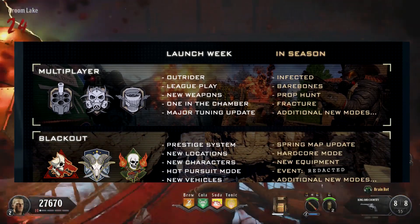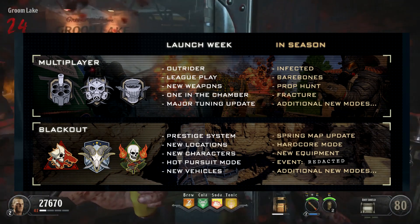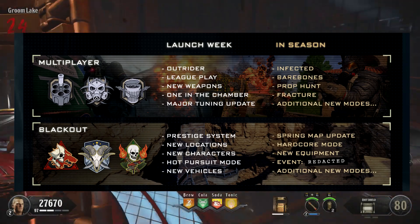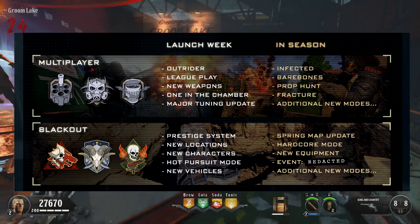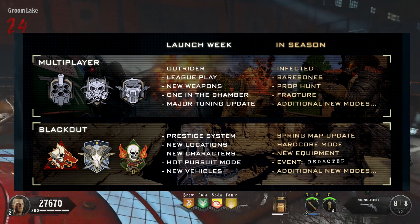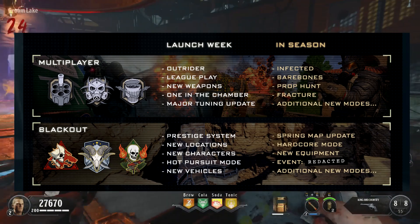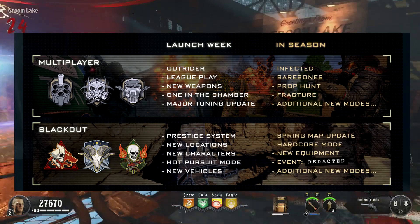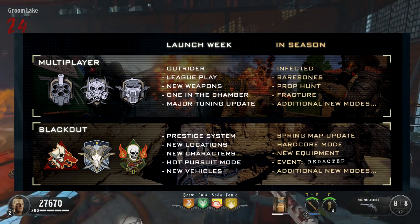For Blackout in launch week, we'll see the Prestige system, new locations, new characters, the Hot Pursuit mode, and the new vehicles. Later on in the season, we'll see a Spring Map update, a Hardcore mode, new equipment, and a Redacted event. With Hot Pursuit on the left and the Redacted event on the right, that likely means there's another additional mode we don't know about — confirmed by the line underneath that reads 'additional new modes.'